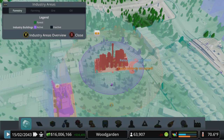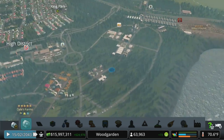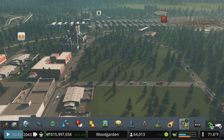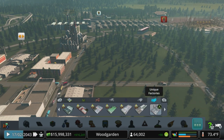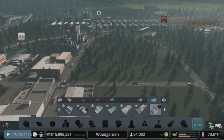We can throw that maybe right here. Slowly but surely making more room for factories and warehouses. Let's see what we don't have built yet — petroleum refinery, plastics, metal. So two of the three are over here in this area.